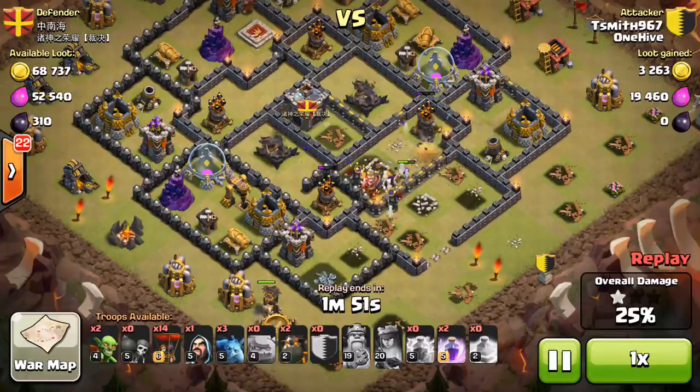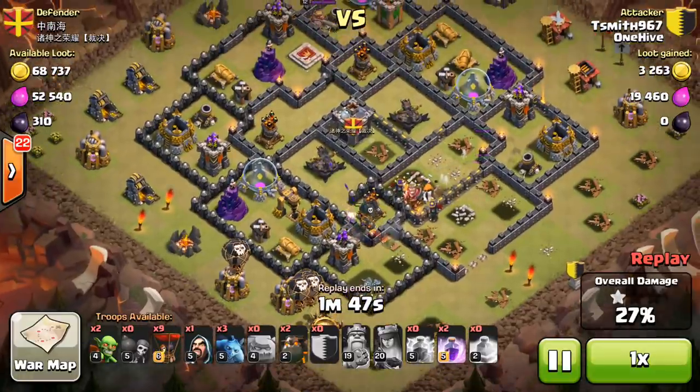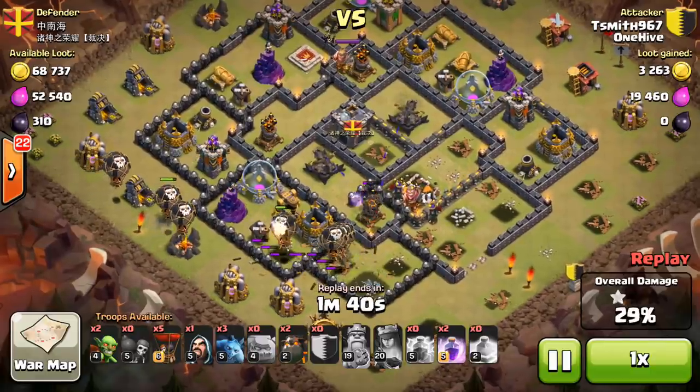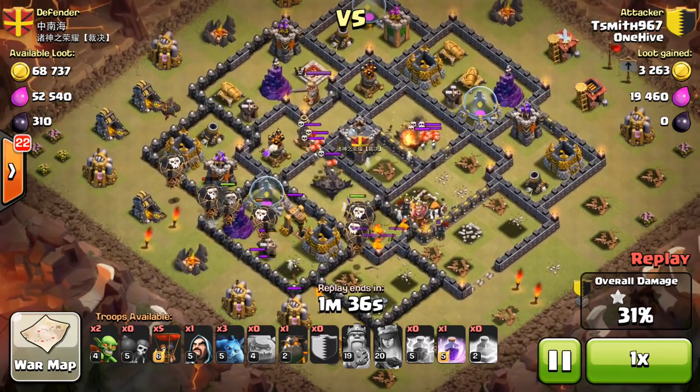You're taking out an area with a relatively low investment because you let those golems take all the damage and the Queen just has all the time in the world to snipe. Then when you throw on top of that three lava hounds followed by a bunch of balloons — and the lava hounds busting and turning into pups — it's just a very formidable strategy.